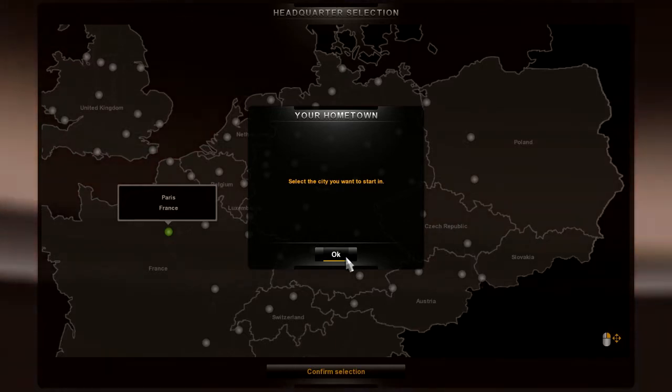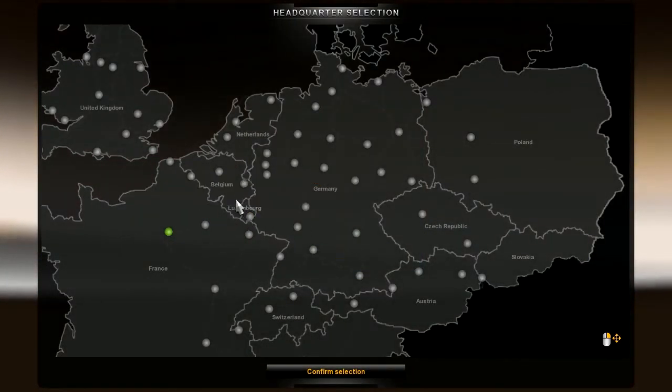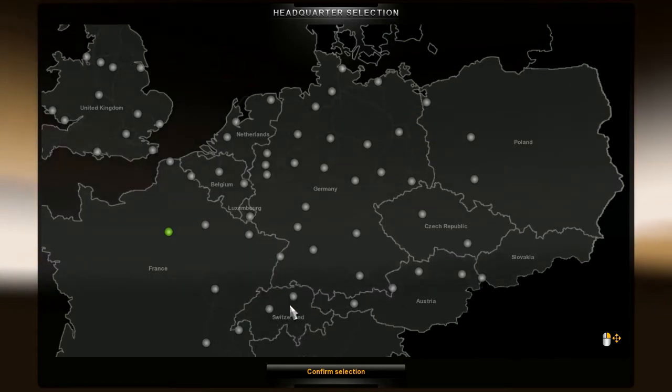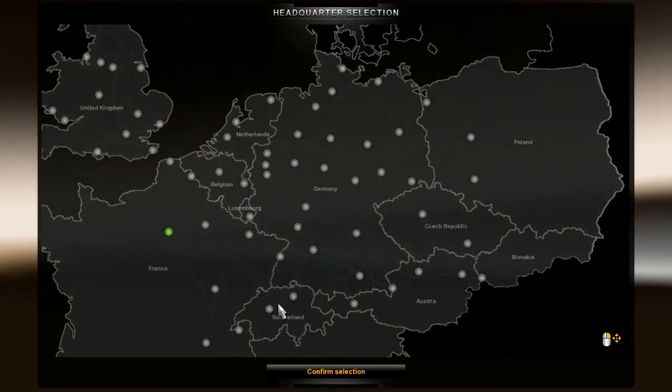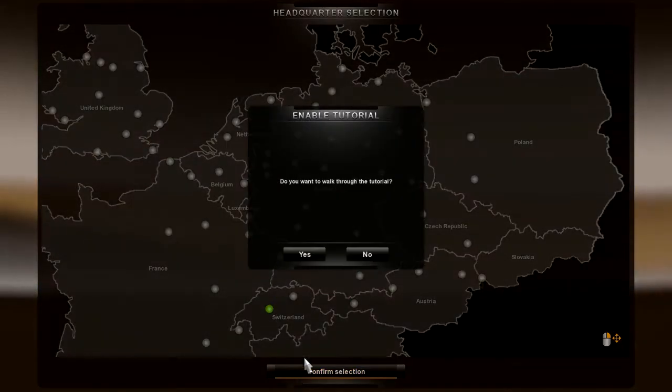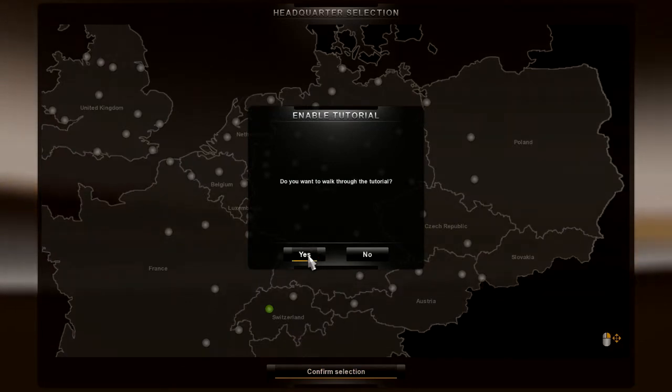Select the city you want to start in. I'm kind of a fan of mountains, so let's try Bern. Sure, let's go through the tutorial. So we're going to go through a tutorial. Music kind of jumps in and out as we're loading.